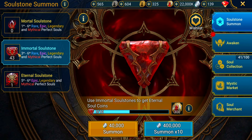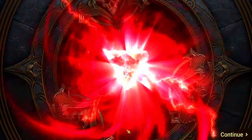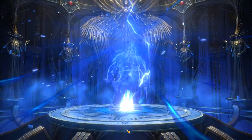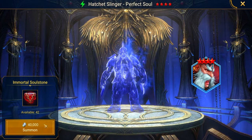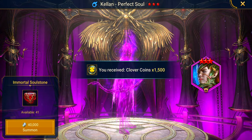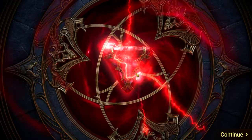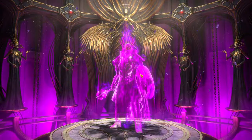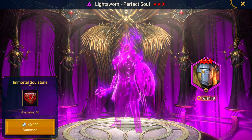Let's pull three to get us to an even 40, then we'll do the 10-rips. Big immortal soul stones — blue right off the bat. Hatchet Slinger, I don't think I've ever used him. We got some purple — this guy is definitely good, I might be able to use that. Another one — Lightsworn. This guy is good and he's on my wish list.